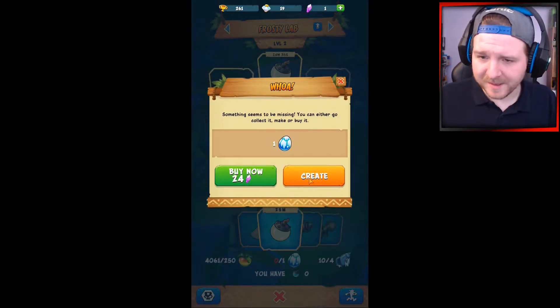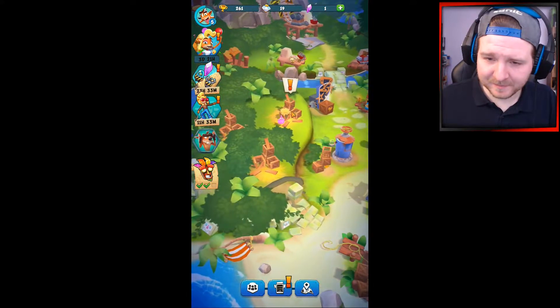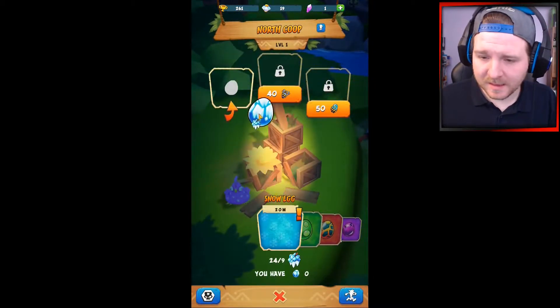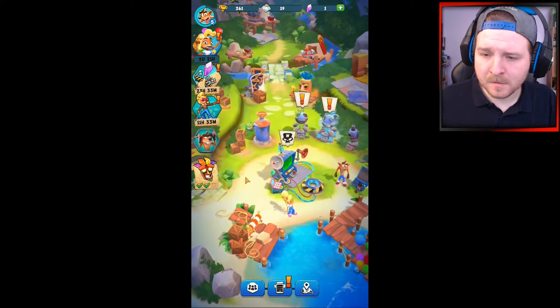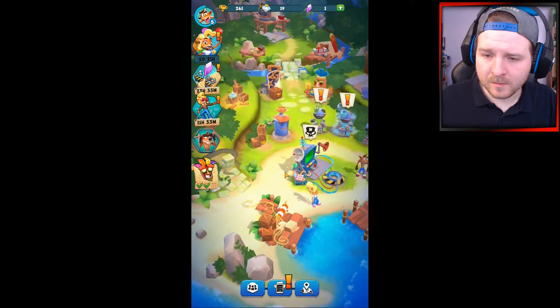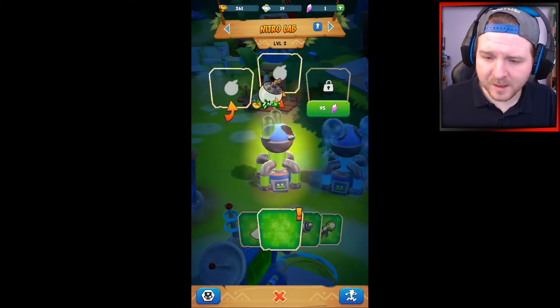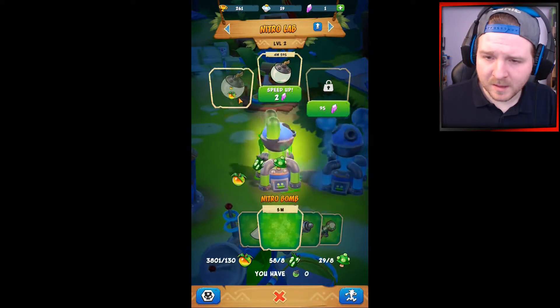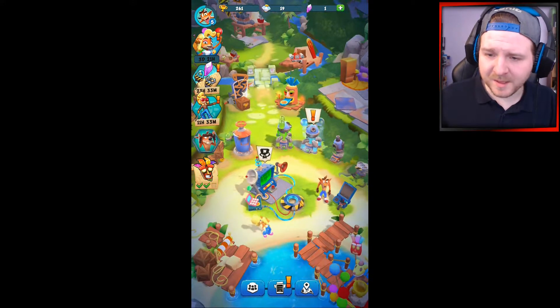I might have to wait a couple of minutes. We need to get another egg — that's going to take a couple of minutes. We also need to make the green ones, the nitro bombs. These shouldn't take too long.